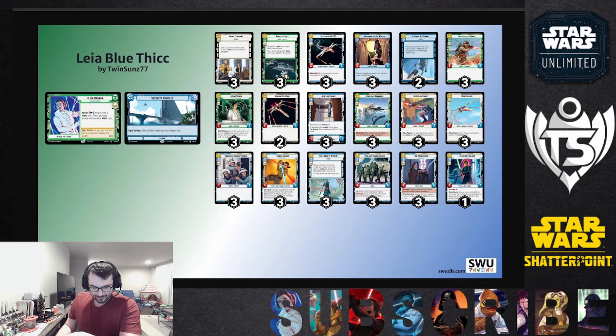Mon Mothma has felt okay — she's a weird add since we don't have all the red and yellow options, but she can dig out Rebel Assault, Medal Ceremony, Fleet Lieutenant, or Wing Leader, which is great. If you have Mon Mothma on two and dig out Wing Leader, she becomes a three-five which is annoying and hard to deal with. Security Complex is essentially giving a non-leader a shield — when Leia comes out on turn five, you can play Vigilant Honor Guard and give it a shield, effectively having a sentinel through at least two attacks.